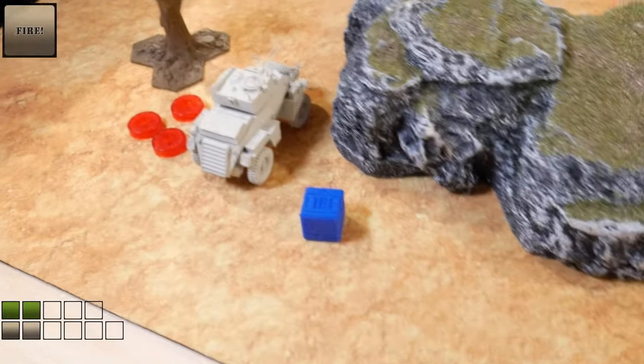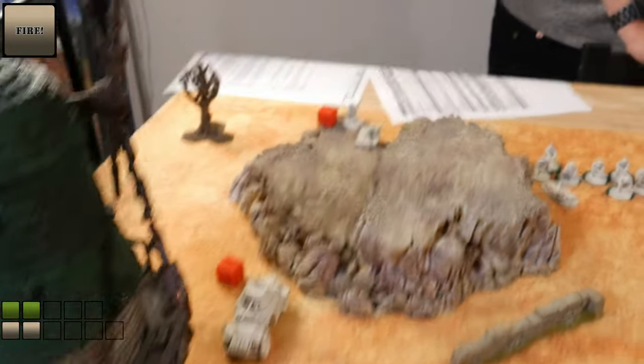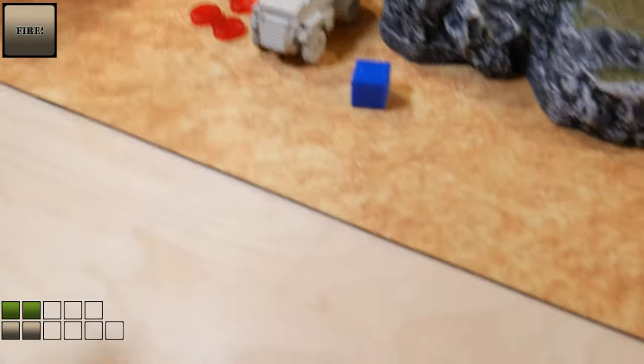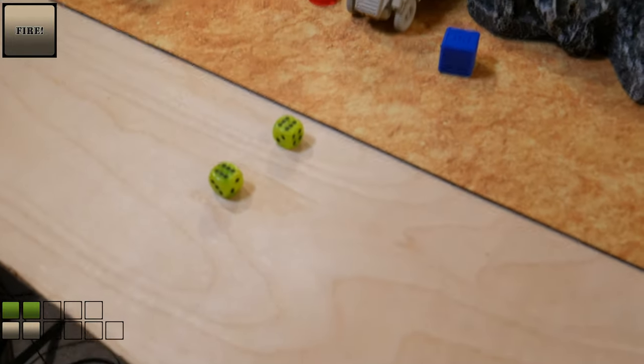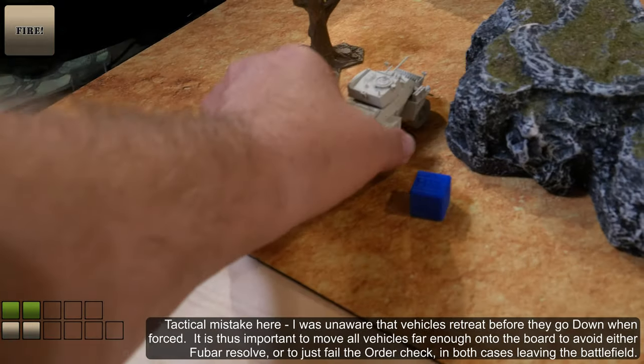I give him a fire command. He's going to shoot his anti-tank weapon at the armored car and his machine gun at the guys behind him. But first he has to pass his leadership test, which is a twelve — which is bad because I think he just fled. He said, 'Enough of this.' He's off the board.